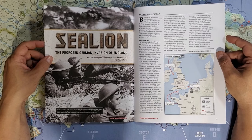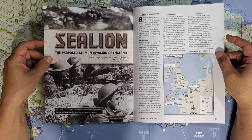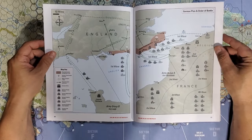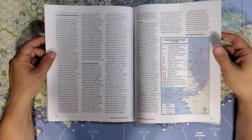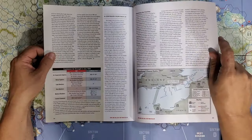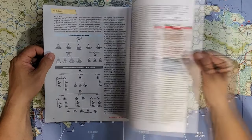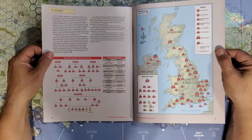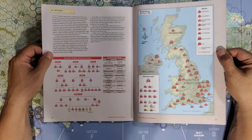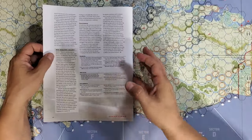In the past Decision has put the historical article in a separate booklet, but I'm fine with putting it right in the rulebook for a game this size. This is the article that originally appeared in World at War number 52; the maps are by Joe Youst and Chris Pirello is the author. These historical articles tend to be very good to excellent, so I look forward to giving this a look. We have British forces deployments in September 1940, which is pretty cool, and the British radar network as well.